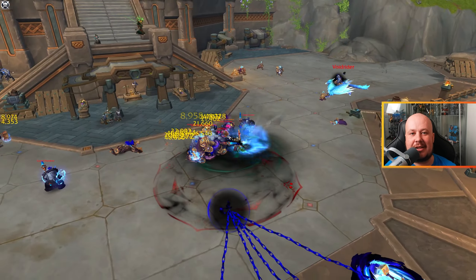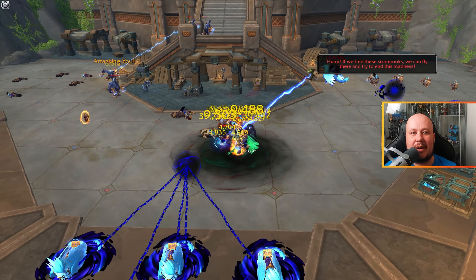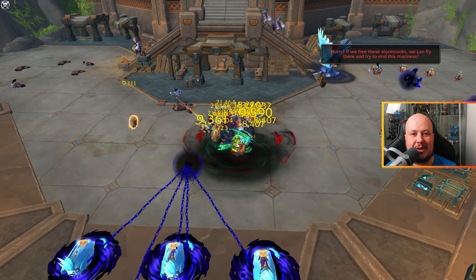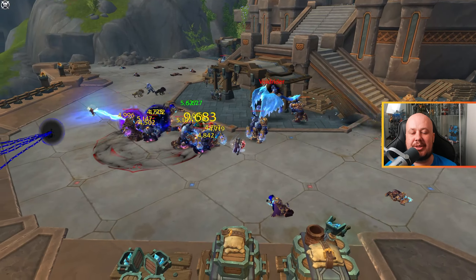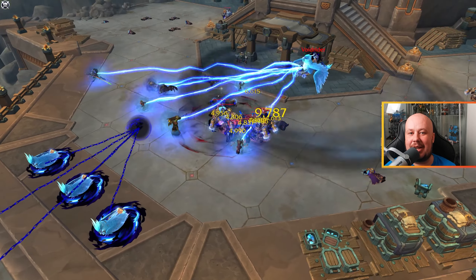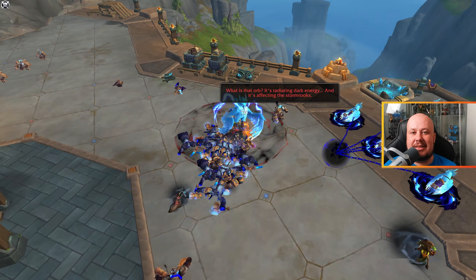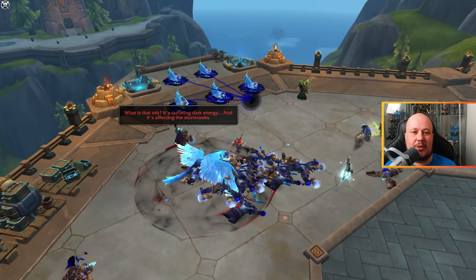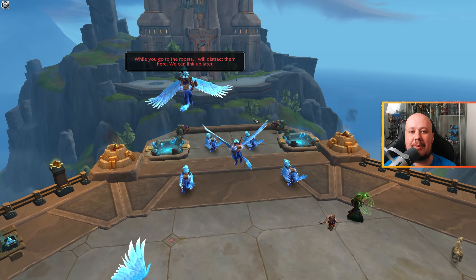This miniboss will occasionally pick a direction, channel for a short duration, and then throw out three orbs that go outwards, stop for a moment, and then return to him. Pay attention to the way that he's facing and get ready to dodge those orbs. Getting hit by them once is okay, but getting hit by them twice should be avoided. Burn down the rest of the trash, and once the miniboss is defeated, you can deactivate the orb stopping the Stormrooks from moving. Mount up on a rook and fly your way up to the rookery itself.